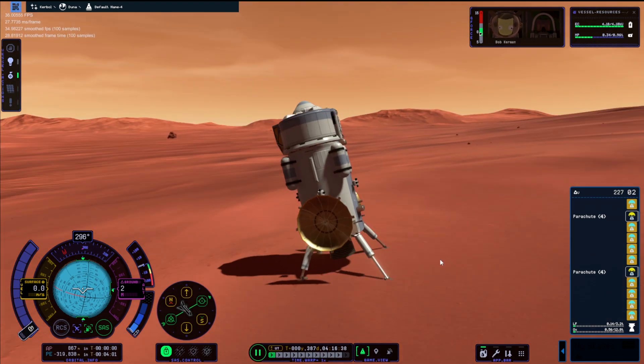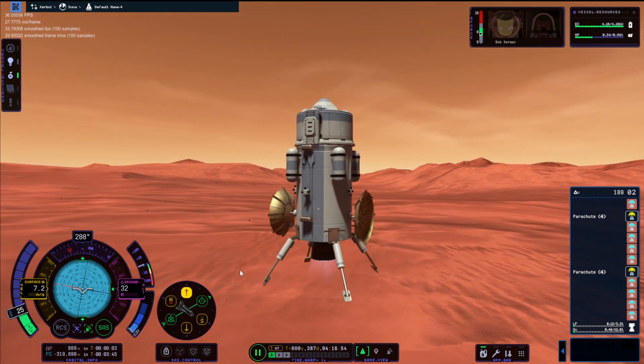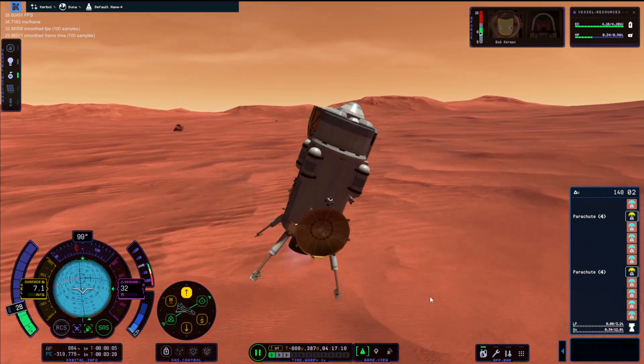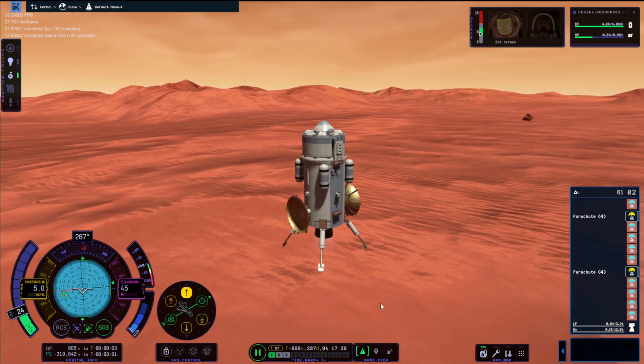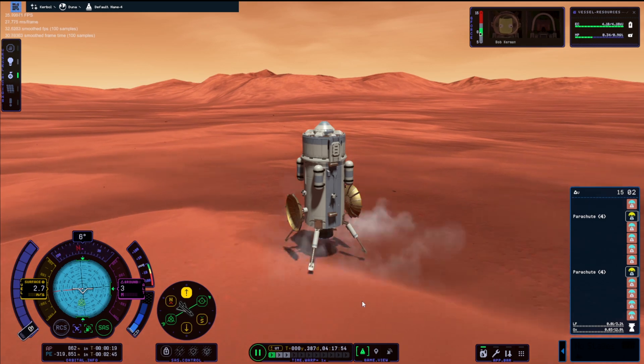There comes another bug — our parachutes just did not want to open at all. I even tried deploying manually. I think the docking process kind of ruined it. But anyway, we are down on Duna for the first time in Kerbal Space Program 2. We're on a little bit of a hill, so I tried to move to a flat place, but then I started to panic because I had about 150 delta V left. We're down to about 50 now — we're just going to put it down here and hope for the best. And we fell over.